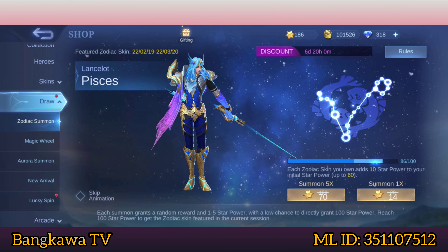So that's it mga Kabangkaw. After po ng first week of resale, wala na pong discount na magsusummon ka dito, kundi babalik na po siya sa normal price bawat Summon na iyong gagawin. Habang ngayon ay first week of resale, mas mabuting magsummon na kayo mga Kabangkaw para makuha yung Zojak Skin ni Lancelot.